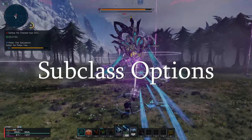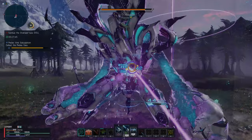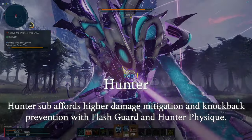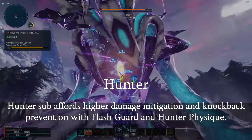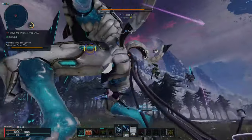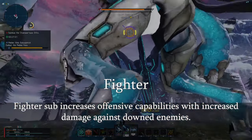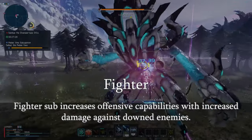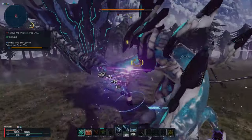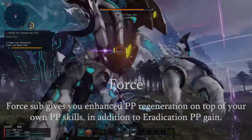Like always, you have a number of options for subclasses. Two that stand out are Hunter and Fighter. Hunter sub grants you superior damage mitigation and knockback protection through Hunter's Physique and Flash Guard. Fighter sub has Defeat Advantage and Defeat PP Recovery going for it, which increases your damage and PP recovery against downed enemies. Honorable mention goes to Force for its insane PP recovery.